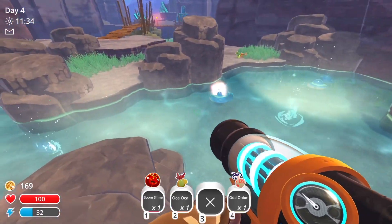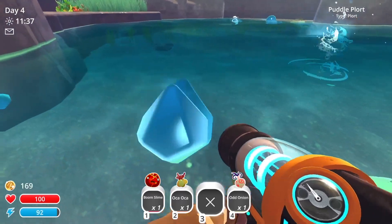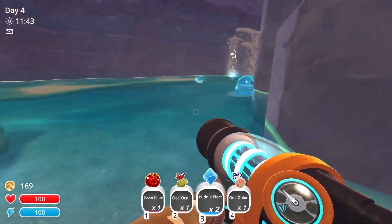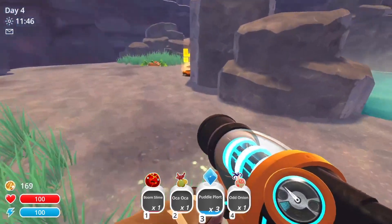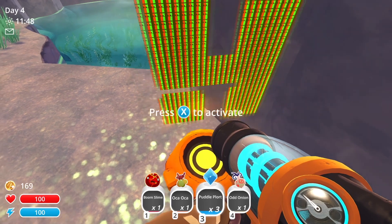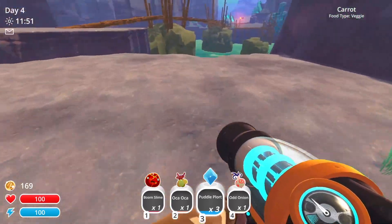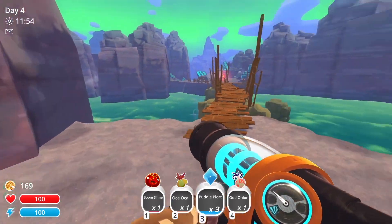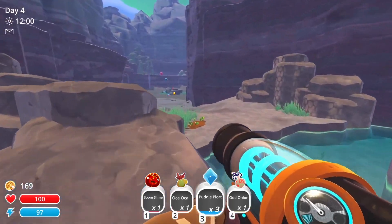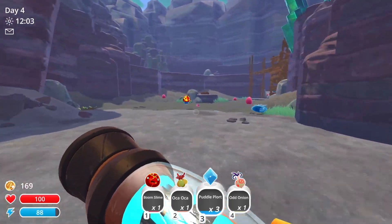And then my favorite slimes — the puddle slimes. I absolutely love them, I think they look adorable. Another message from H: 'I used to come here when I needed a good soak — it's a great way to clear your head. Sometimes I'd catch a puddle slime blushing and I could never tell if it was because I was in my bathing suit or not.' I can't get across there — I don't have the jetpack yet. We'll have to focus on the jetpack eventually, sooner rather than later.